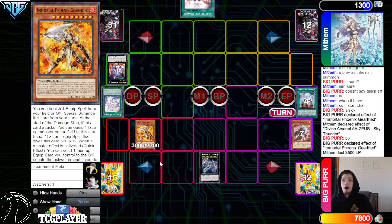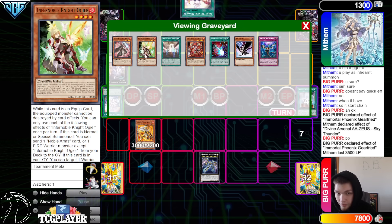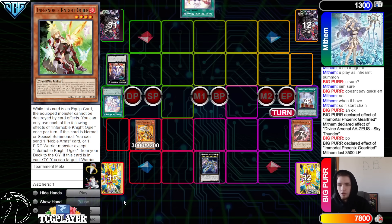Because if you read it, it's in damage step — you can't redeclare, because we declared the attack on Zeus and we made it to damage step. A really popular interaction like that is going to damage step and then having the True Draco Apocalypse trap flipped on you. And then you'd be like, 'attack,' and they'd be like, 'damage step, Apocalypse — pop my monster, your stuff's halved.' And then you go to redeclare and they're like, 'Ha, you can't.' So yeah, they can't attack for 35 there. They could equip Ogier if they wanted to, though. But they don't. Pass.